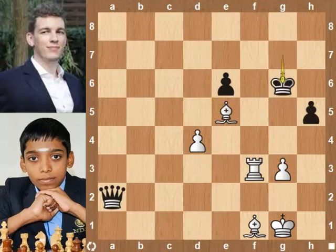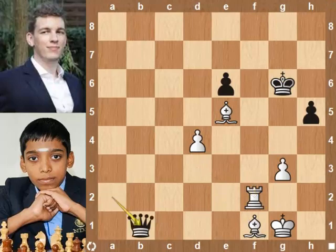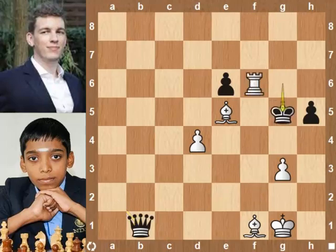King g6. Rook f2. Better is Bishop d3 check, which would have finished the game in some moves. Queen b1, pins to the bishop. Rook f6 check. King g5. Rook takes e6 pawn, creating a passed d pawn.